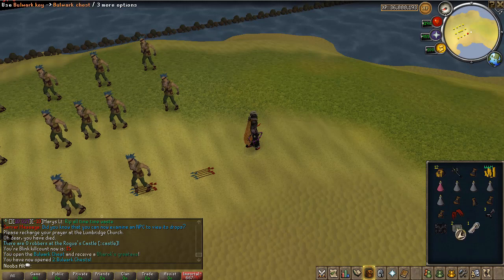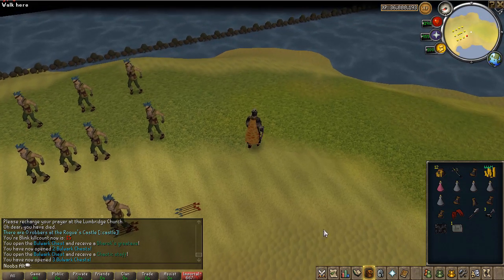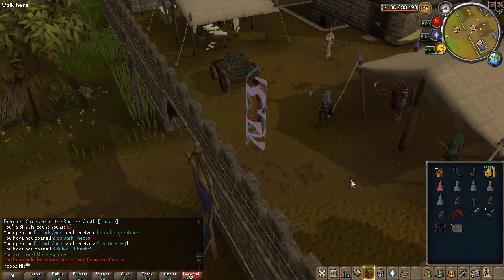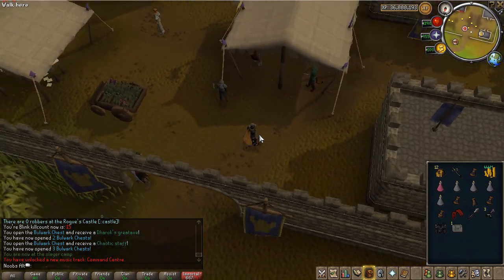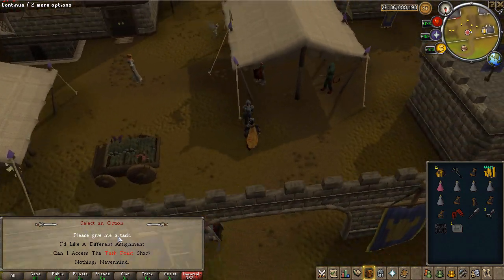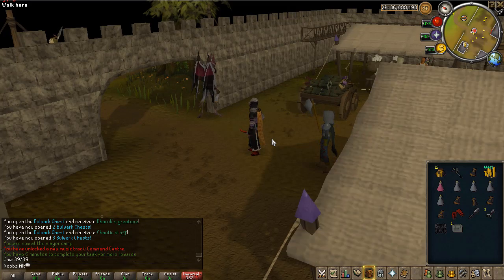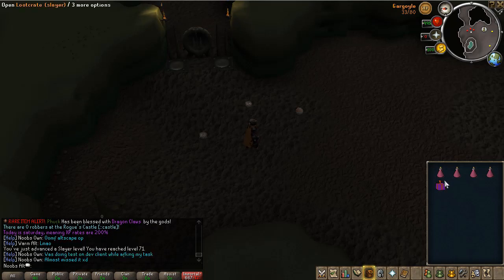I've decided I should go do some slayer because it is the weekend and I have that x2 experience. I'll just open these first - chaotic staff, DHX, nothing really too good. Let's see what our first slayer task is going to be. For the people who don't know, we also added a slayer loot crate, which has a 1 in 500 chance of dropping from any slayer NPC. You can also buy it in the slayer point store for 15 slayer points. My task is to kill cows, and we also added a command to check how many you have left.